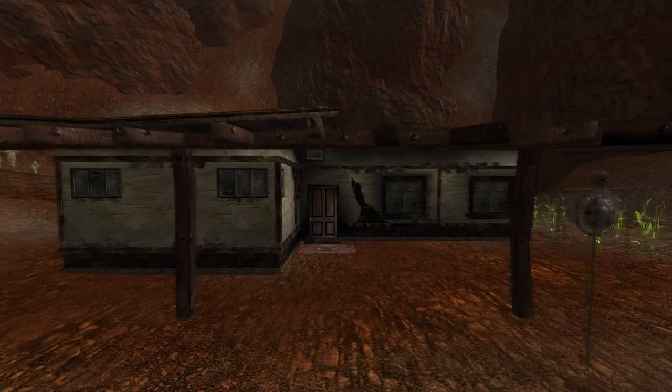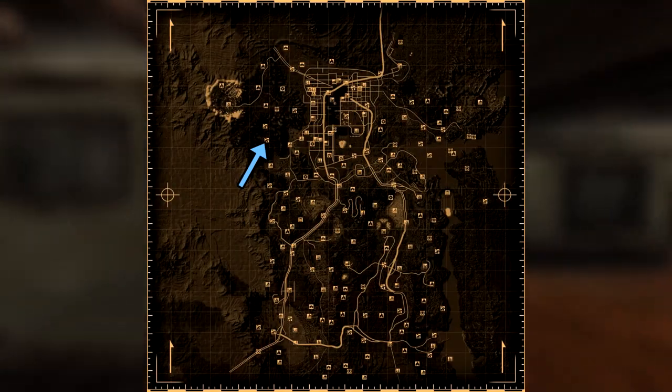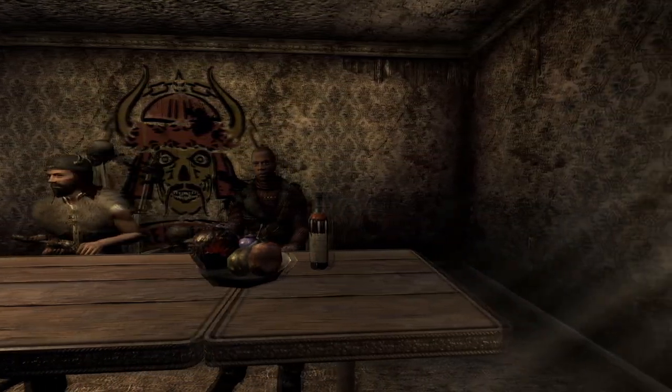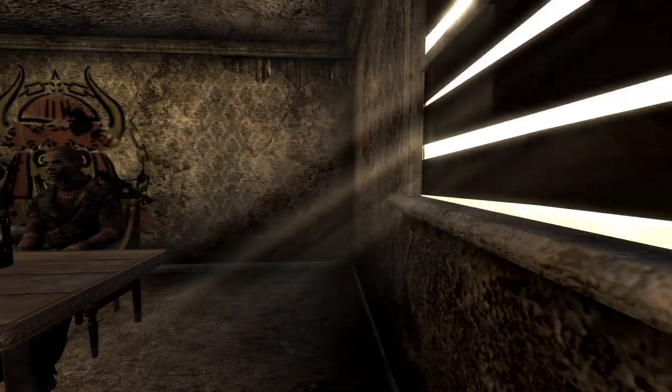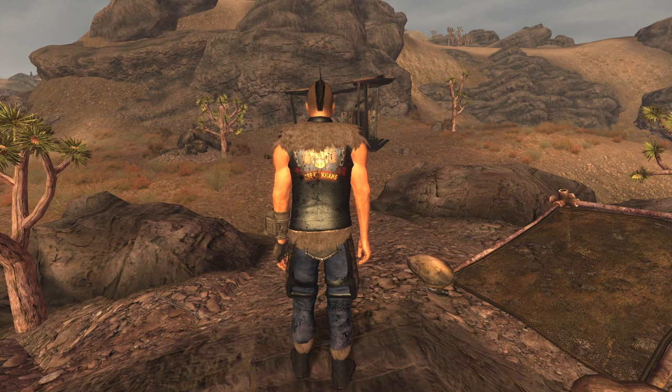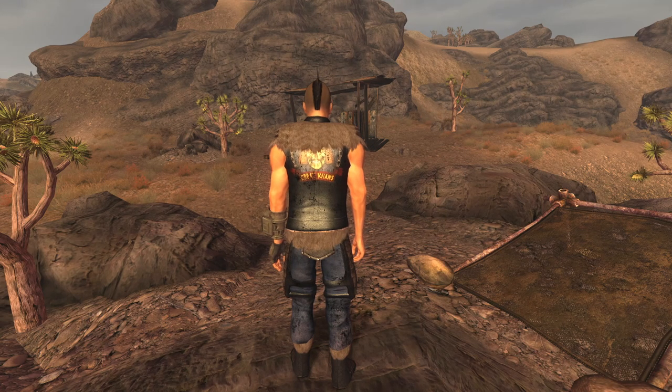Next up is the Great Khan Armoured Leather Outfit. This is its own unique outfit and can be found within Red Rock Canyon. Head into the Longhouse and it can be found on Papa Khan. You can either reverse pickpocket or kill Papa Khan for this outfit. The outfit has a DT of 8, however provides no other bonuses. This outfit will also disguise you as a member of the Great Khans.